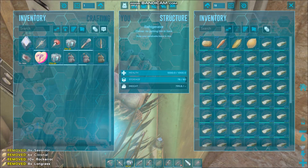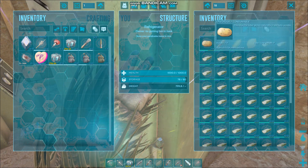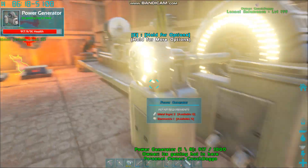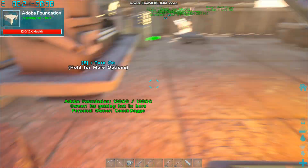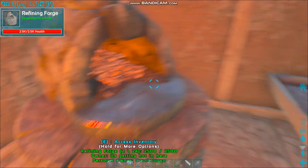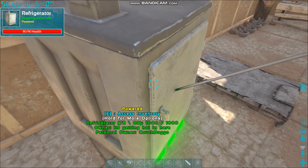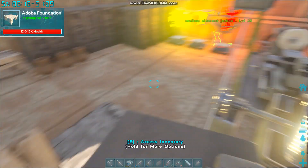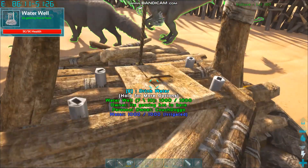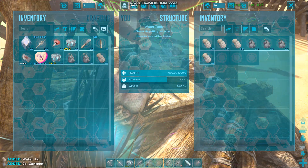Let's shove it in here to grow our crop collection. A lot of potatoes, corn - or shall I say Savoroot, Long Grass, Raw Carrot, and Citronal. They're pretty much just potatoes, carrots, corn, and lemons. But it's funny that they have different names - it makes them sound more scientific or something. For some reason I just keep climbing on top of the fridge. I just find entertainment in climbing on top of the fridge.